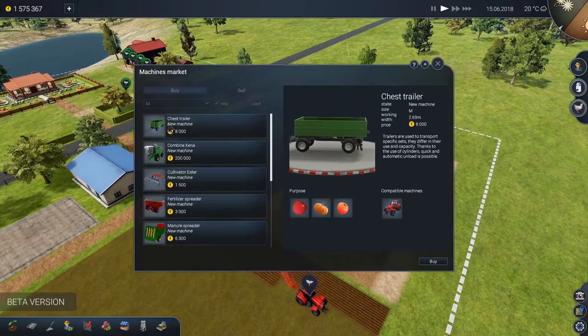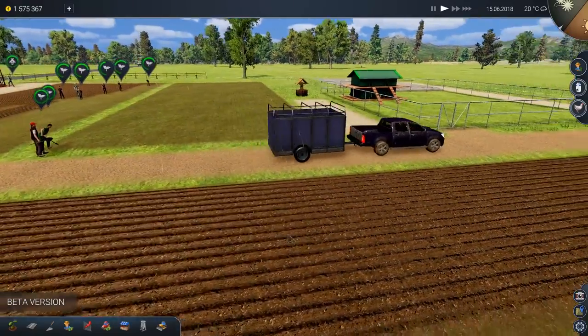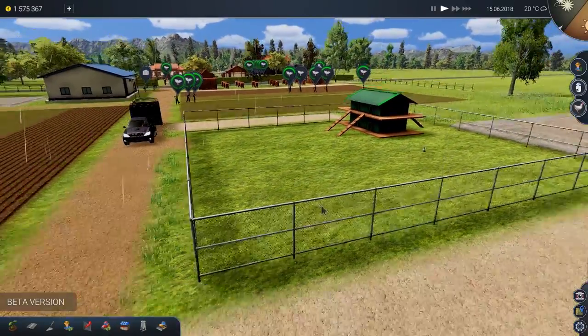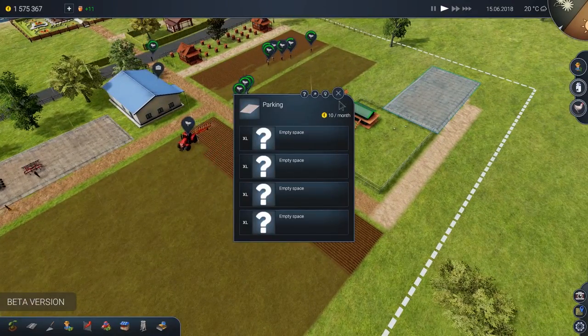We've got $1.5 million, so we may as well do it. Oh, look at this — animals are being delivered. Coming in the pickup and trailer. There goes our chickens. Very cool. Yes, we'll need to buy a harvester at some point but we'll do that later.